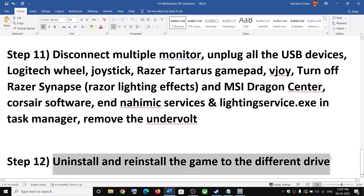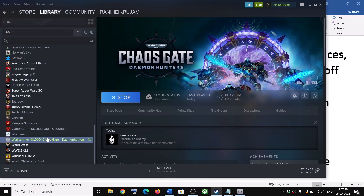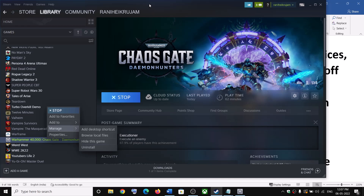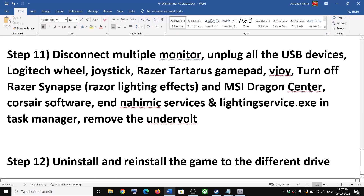The last step is to uninstall and reinstall the game to a different drive. To uninstall, go to Steam, right click on the game, select Manage, then click Uninstall. After the uninstall, go to the game installation folder and delete the game folder. Then restart your computer and after the system restart, install the game to a different drive — if you have another SSD or HDD, try installing to that drive. One of these steps should help you get the game running on your Windows computer.